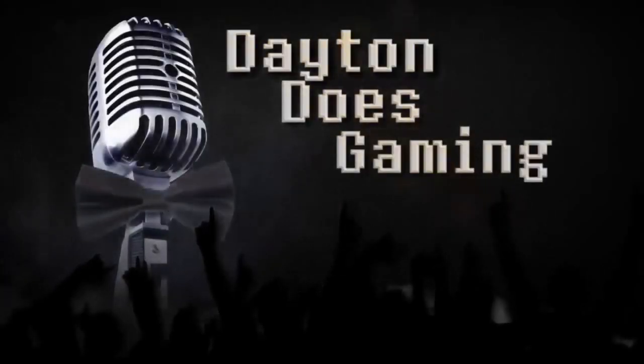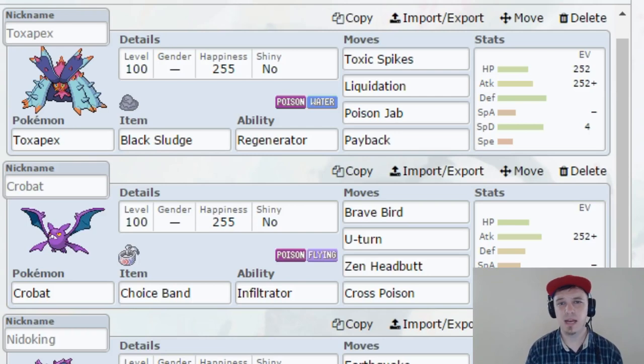This is a mega evolving battle. Hello friends, my name is Brandon Dayton. I am your humble narrator. Welcome back to some Gen 7 Pokemon battles. Today is not a random battle — we're doing something just a little bit different. I've got a monotype poison team, as you can see behind me.